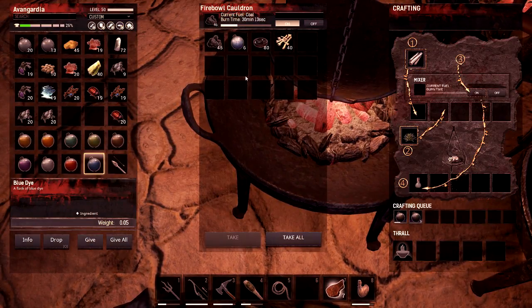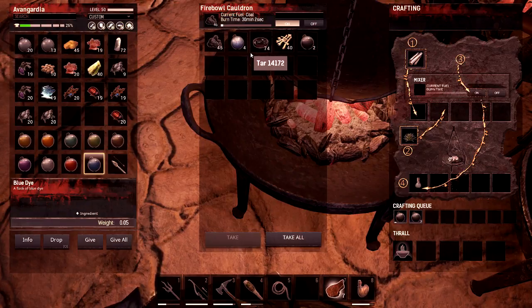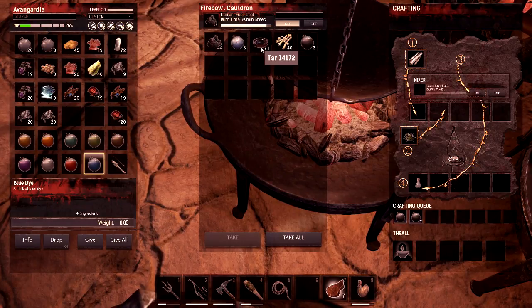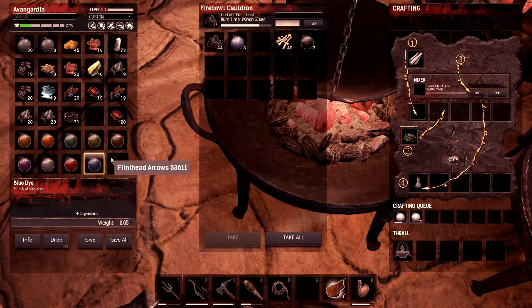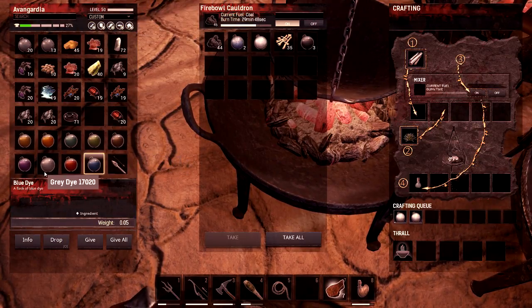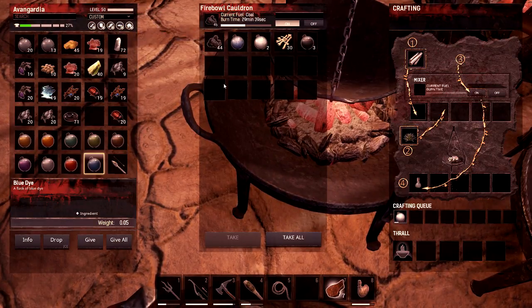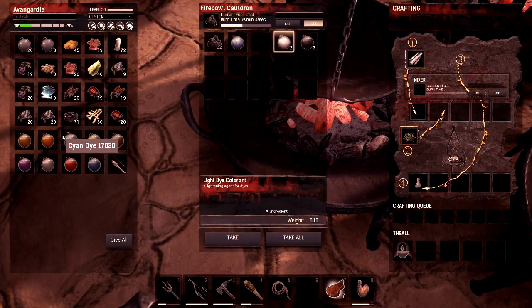Let's make some dark colorant — dark dye colorant, darkening liquid. That takes three tar. Let's make three of those. And then let's make some lightening liquid — light dye colorant. Which one do we brighten or lighten? I think we use the gray and try to make that dark gray to make it as black as possible. Let's take that out.